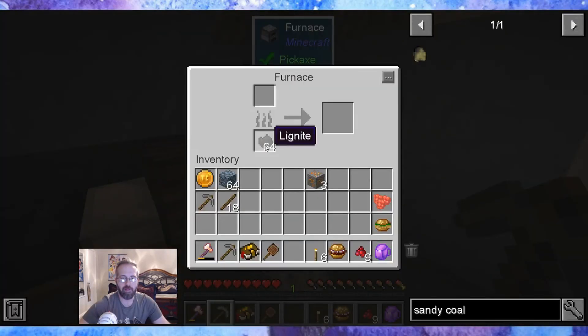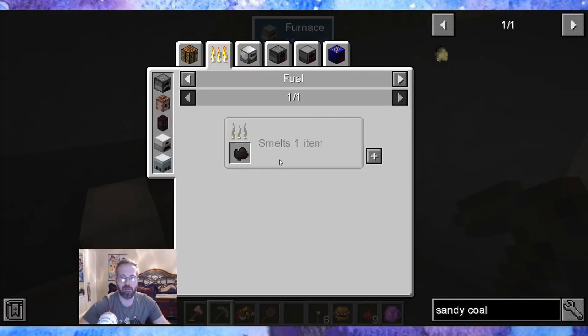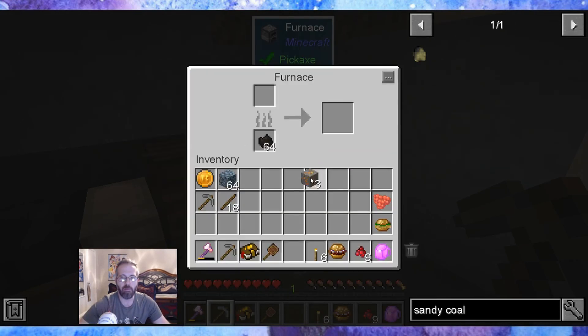I found out that the lignite that I mined — if I hit U on it, it counts. It smelts one item. So instead of using coal, I'm gonna use the lignite to smelt. It seems like lignite takes the place of tiny coal pieces.